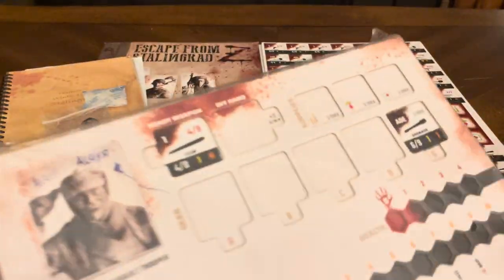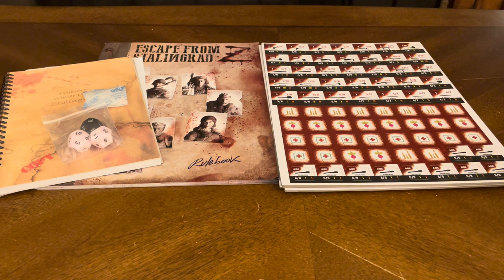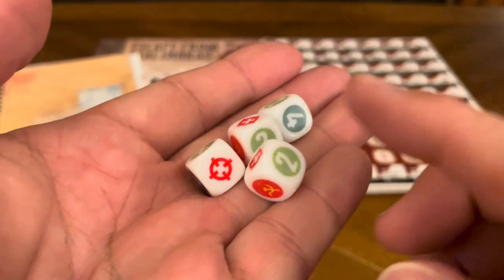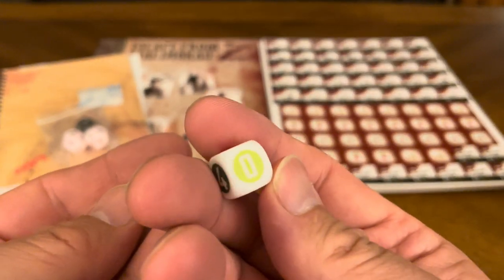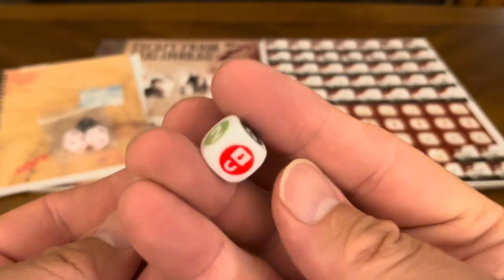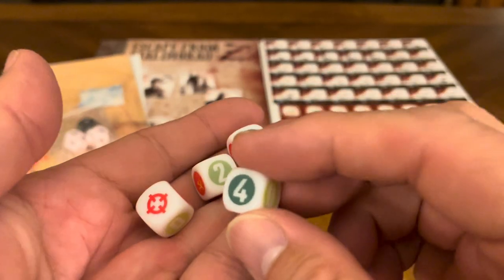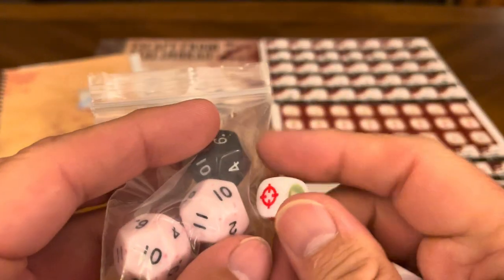You also have player boards, but let's take care of the smaller stuff first. You've got some small dice too. It looks like you've got a Russian symbol, a lock, a zero, a four, a sight on it, a two. They're all the same — so you've got four mini dice like that. As you can see, the dice are much smaller in size in comparison to the D12s. So you get four of those.